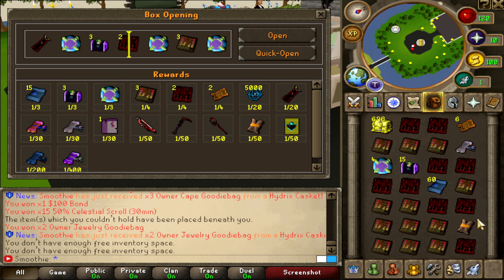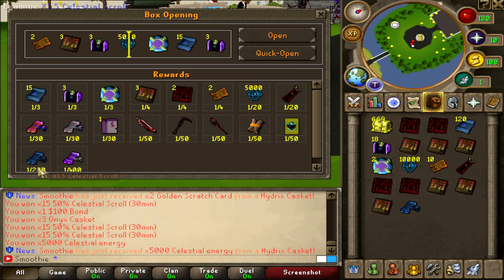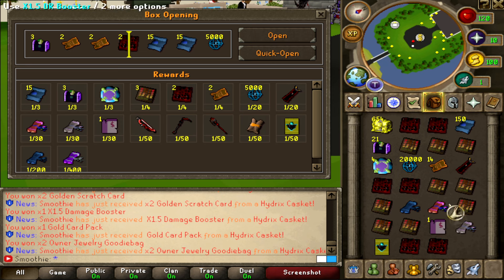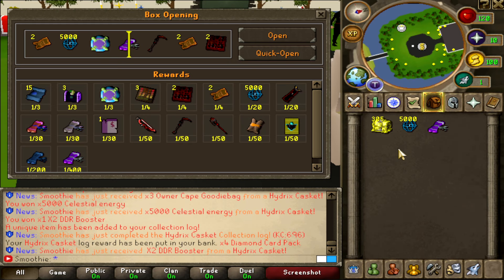Casket merchant scroll — and like always a lot of goodie bags. It's 1 out of 4 so you're gonna get a lot of those. Oh — celestial scroll, 1 out of 200! Oh look at that — owner attachment as well. Damage booster, DR booster, owner attachment, celestial scroll, goodie bags, bonds — this inventory is juicy as heck!